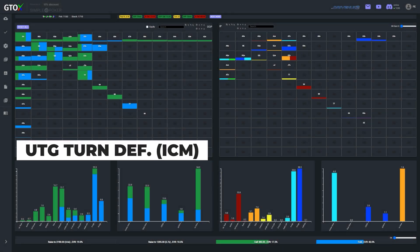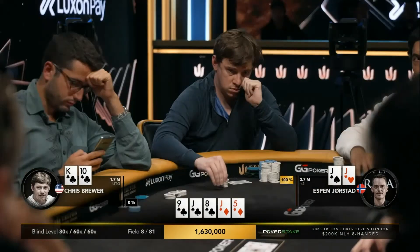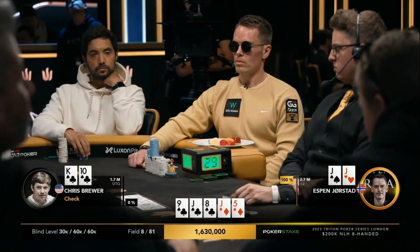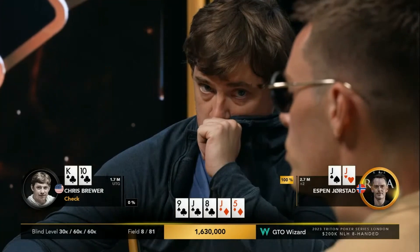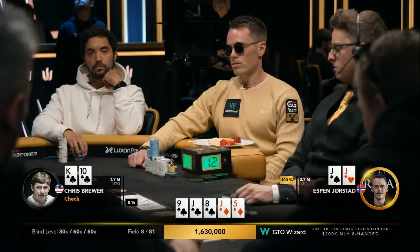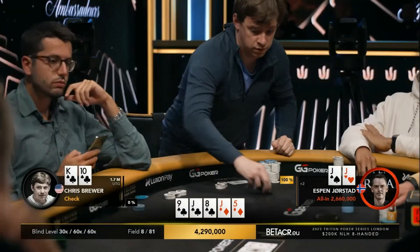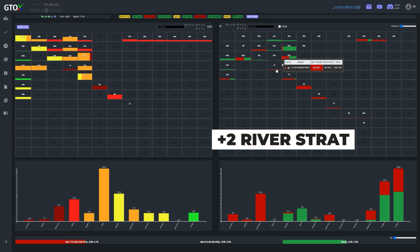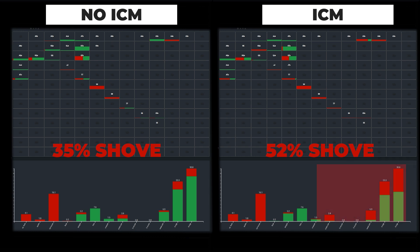Although the equities of the ranges are the same in both sims, ICM skews expected value in a way that forces the covered player to overfold relative to chip EV. Hence in the ICM sim, the solver implements a smaller sizing to allow more of villain's range to continue versus the many nutted hands Espen can be holding, and the under-the-gun player does virtually no raising versus this bet. At this point, Jorstad knows he's up against a legitimately strong range — overpair with a club, or a flopped flush. With 1.6 million in the middle and Brewer third in chips, it would be a disaster to go home in eighth. Espen jams with his quads, which is the standard play at this SPR in position on the river.